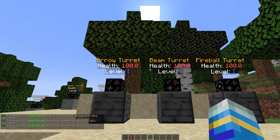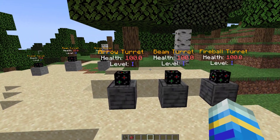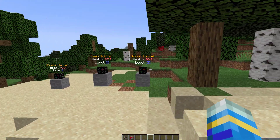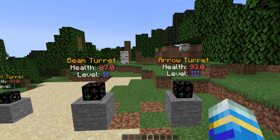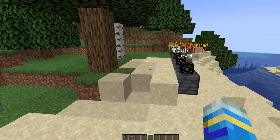You can see there is a nice bit of information on top of each turret. They all start at health 100 and level one. However, you can see the health decreases over time as they get used, and higher levels have more health to start with.